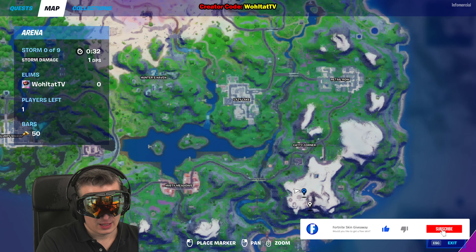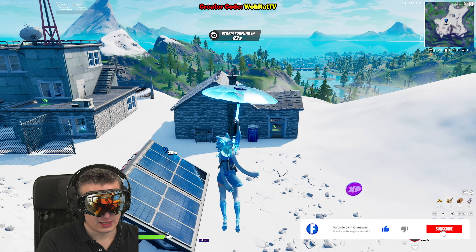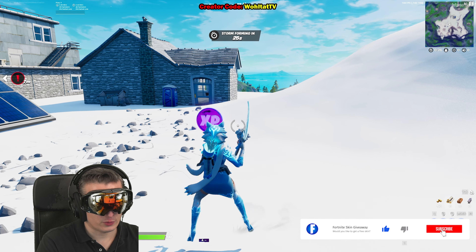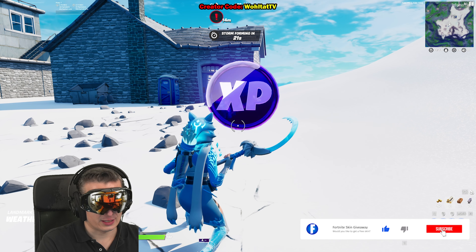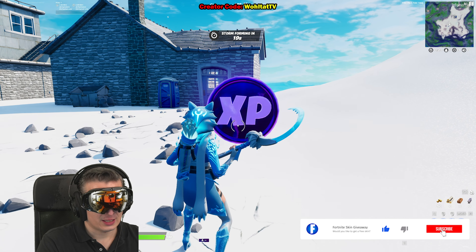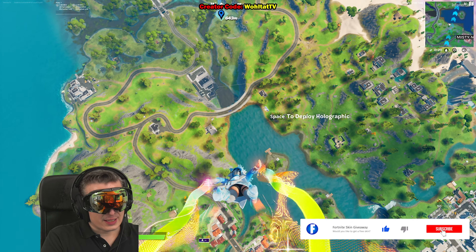The second purple XP coin of week seven is over here — it's south of Catty Corner. Those are the two coins of week seven. You can simply collect it and enjoy a lot of free XP.